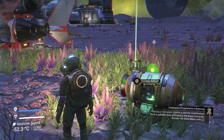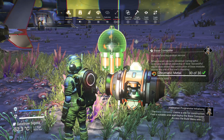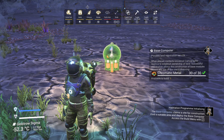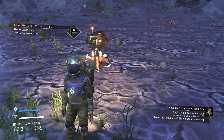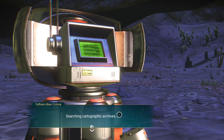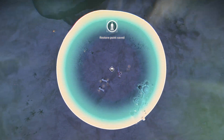Now it's saying your base computer claims the site for construction. So let's get our base computer out — there it is. Put it a little bit away because we're going to build onto the market. Let's just go over to it. It's searching for the archive to see if we can build on here, and to claim the site as well.